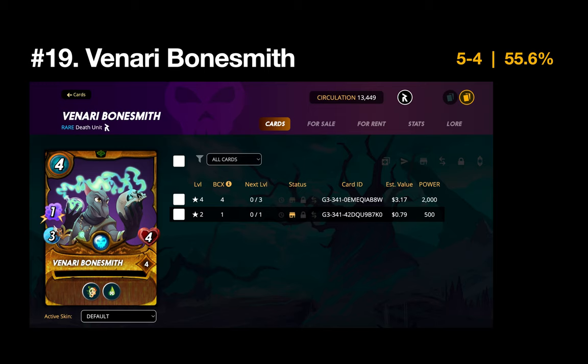Number 19 is the Venari Bonesmith, also at five and four. I love using this card in Death — it has life leech and can also poison its opponents. I only play this one at level four, so I'm excited to level it up.